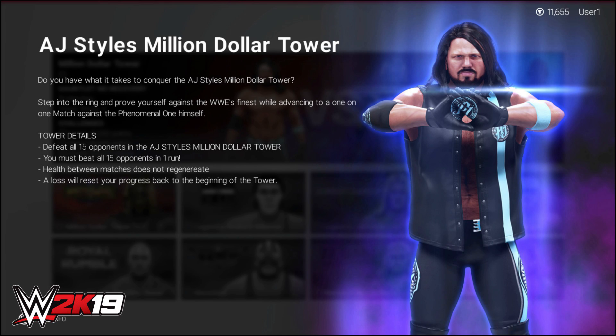Also on your screen is going to be some screenshots of some of the screens from this mode, and you get a look at some of the in-game renders. Jinx's MyCareer character actually looks pretty dope. So there are two types of towers in WWE 2K19: there's a gauntlet and there's steps.